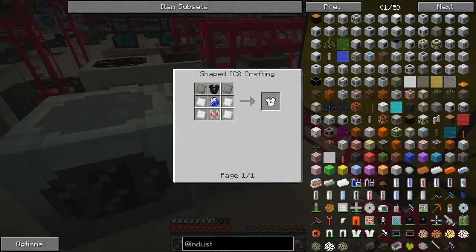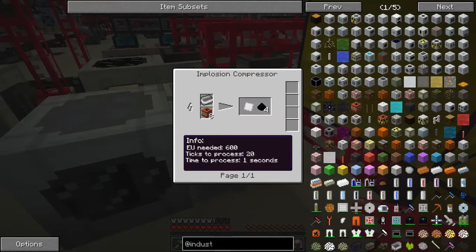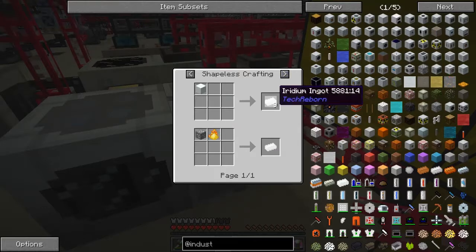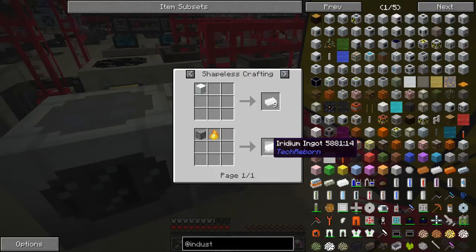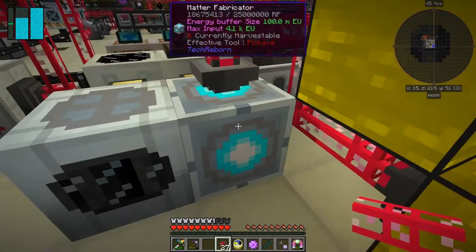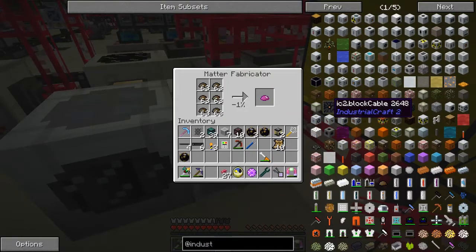The other thing we probably want to look at is making some quantum armor, which isn't actually that difficult — iridium plates. Where do we get iridium from? Iridium alloy ingots, which is just iridium plus diamond dust — diamond dust, no big deal. Iridium — where do we get iridium from? Can we make it? Okay, from a fusion reactor — lithium plus that in a fusion reactor will give us iridium. Oh, one iridium — matter fantastic!